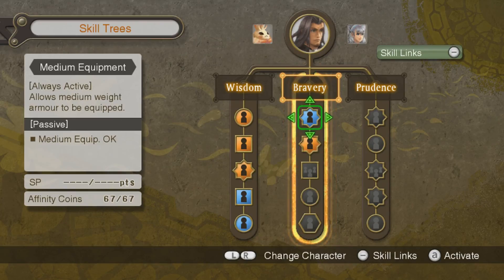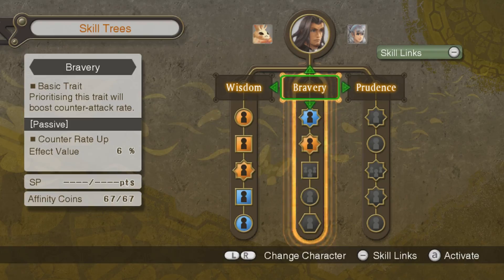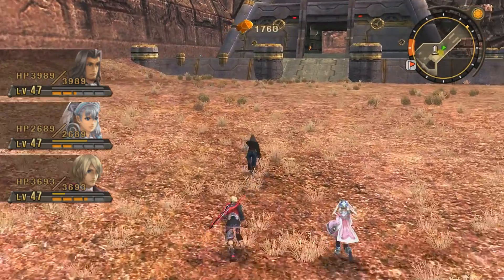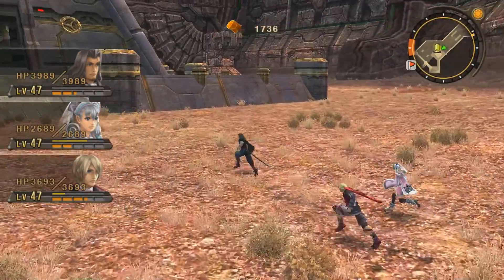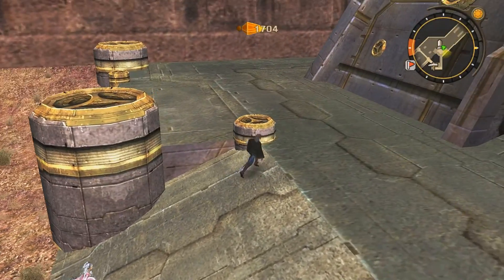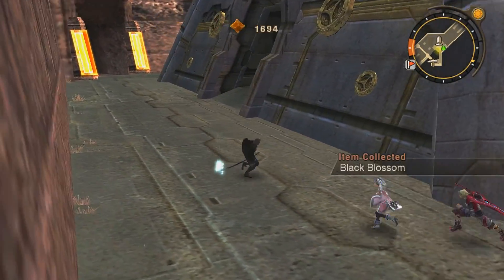We got Indomitable Strength - when HP is at max. Alright, not too shabby. We discovered Ged Fortress - I don't really know what's here. I haven't actually been here in a while, so my memory of this place is a little foggy.